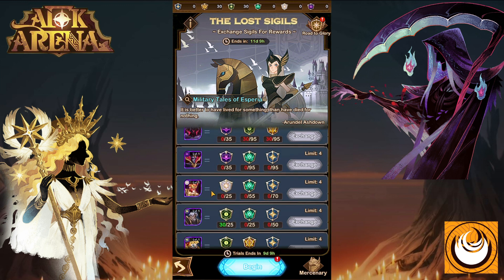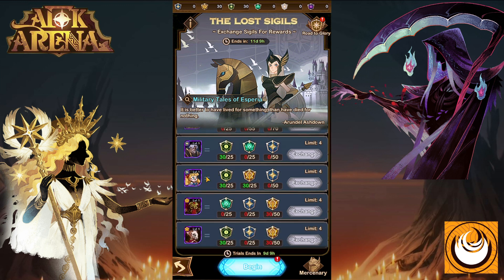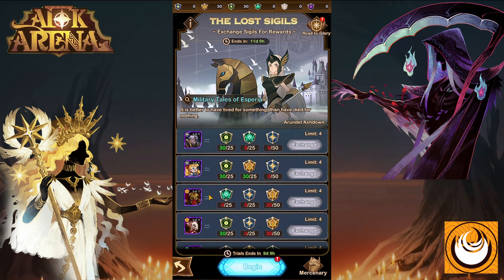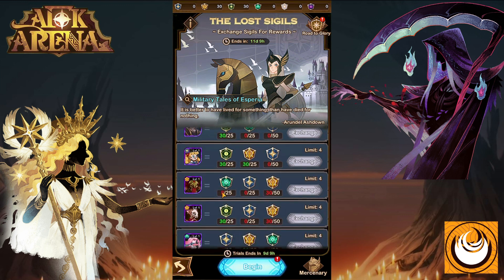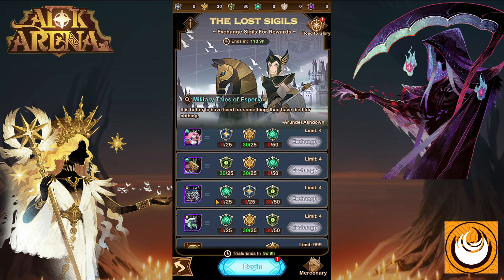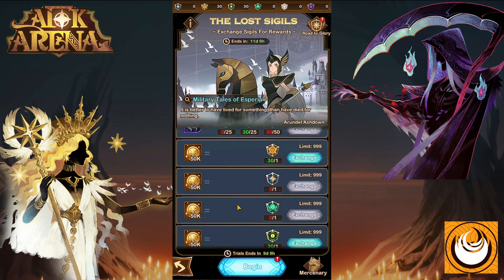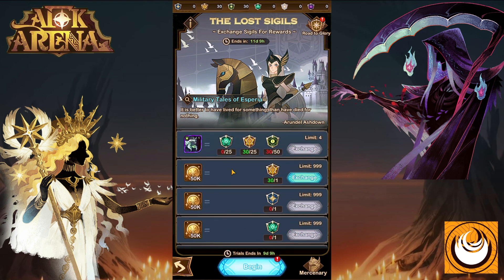Now let's have a look at the faction heroes you can get. These include Henrik, Peggy, Nemesu, Drez, Laika, Guovo, Torn, and Tresno. The final reward is Gold, so if you have any leftover sigils you can go for Gold.